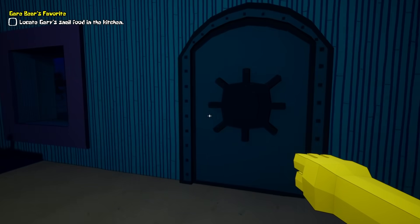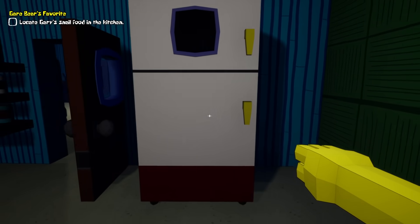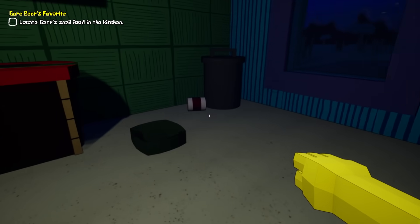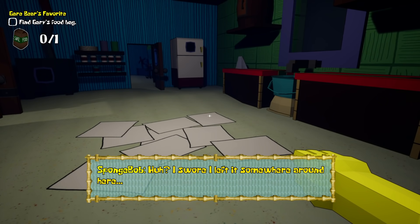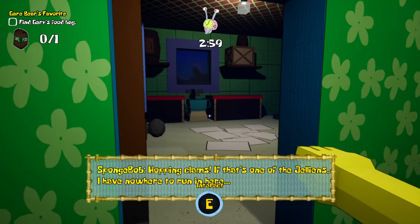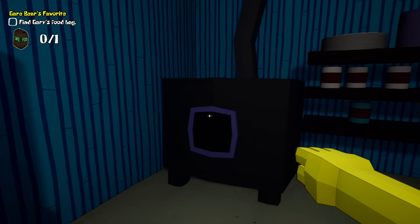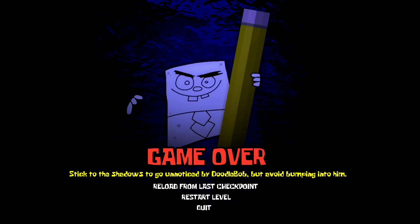There's his pants — I've already been in there. This is the door to leave, right? Oh, this is the kitchen? Is it in the fridge? Oh, this is his snail food. I thought it was a can — okay we got that. Hopping clams — if that's one of the jellions, I have nowhere to run in here. I'm going to hide in this corner for now. Got to be careful — where are they? Oh my God, what is that? I'm dead. Stick to the shadows to go unnoticed by DoodleBob, but avoid bumping into him.